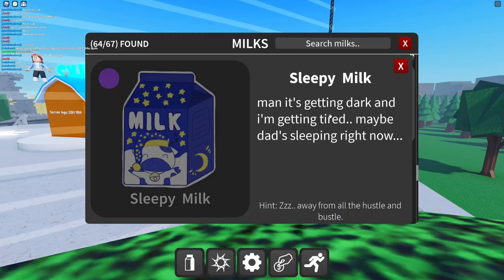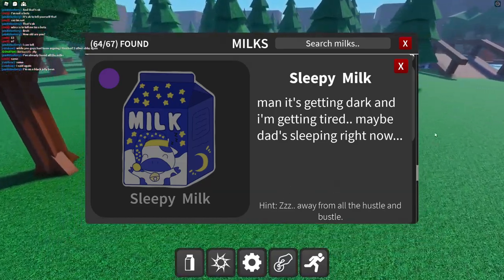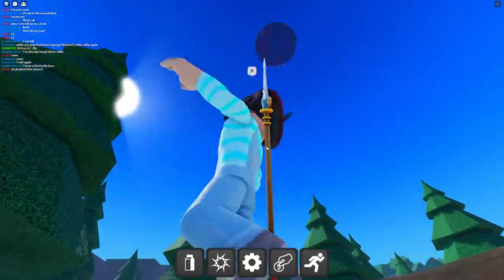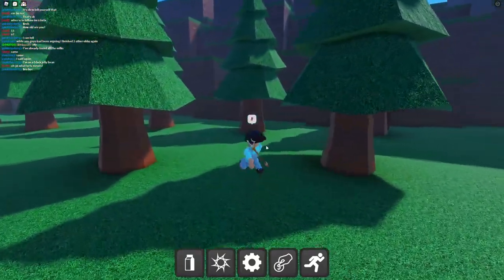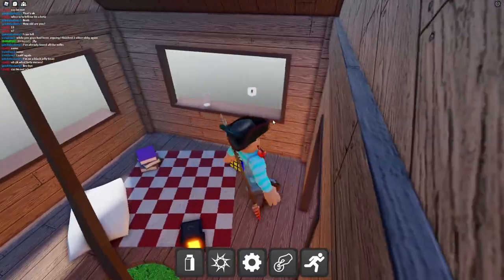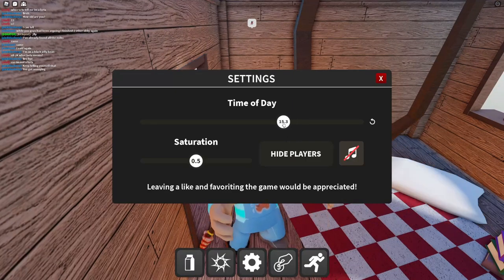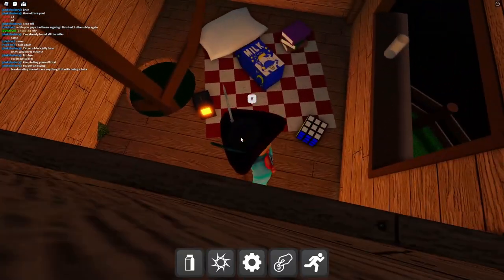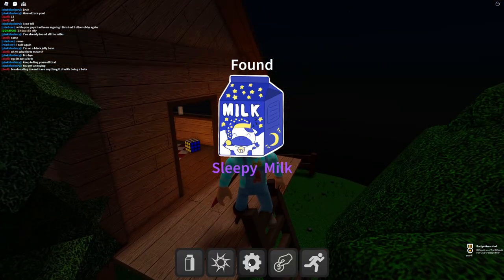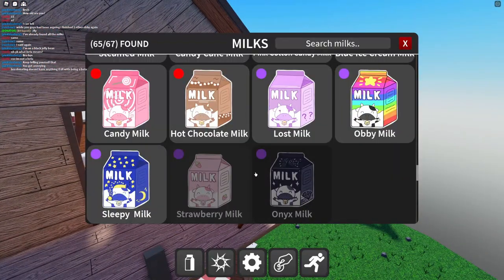Sleepy milk — 'it's getting dark and I'm getting tired, away from all the hustle and bustle.' There's an island with a lever in a little forest that teleports us up. There's someone who would be sleeping here but no one is here — is it a bug? Wait, in settings we can change the time of day! Making it nighttime — the sleepy milk appeared! It only appears at night. What a cool milk mechanic!